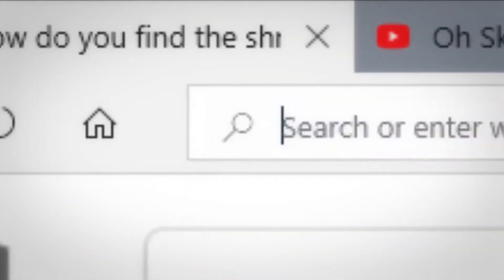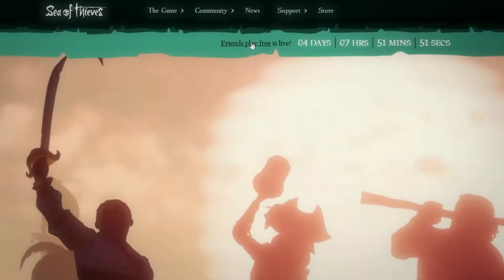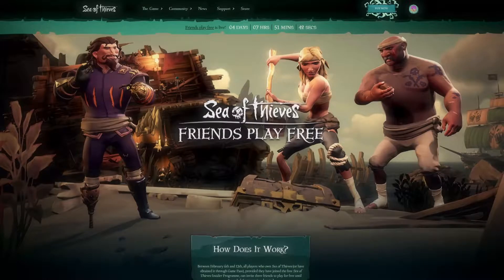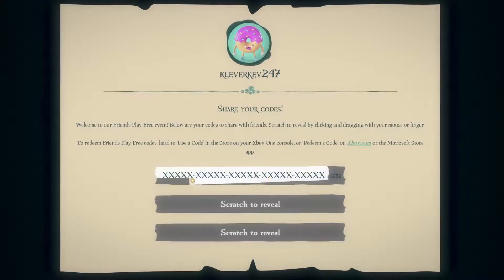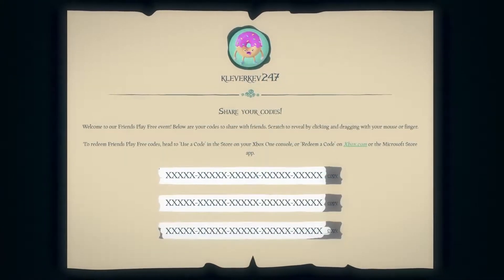Simply head to the Sea of Thieves website at seaofthieves.com and then go to the Friends Play Free section. You'll be prompted to log in with your Microsoft account, and then you'll be presented with three panels which you'll need to scratch to reveal your codes. Each 5x5 code gives one player unrestricted access to play Sea of Thieves for the duration of the offer.